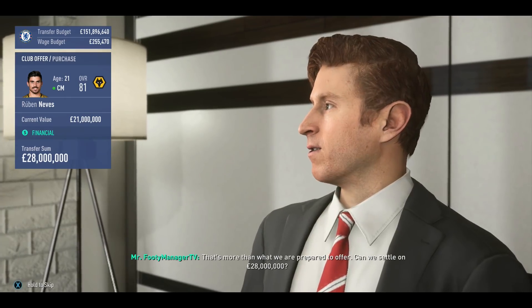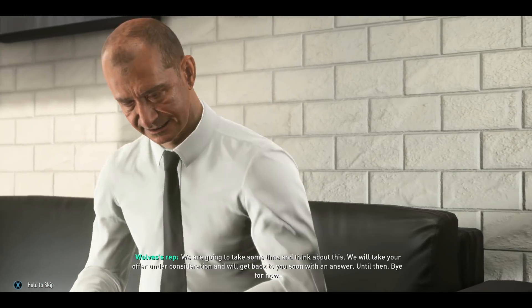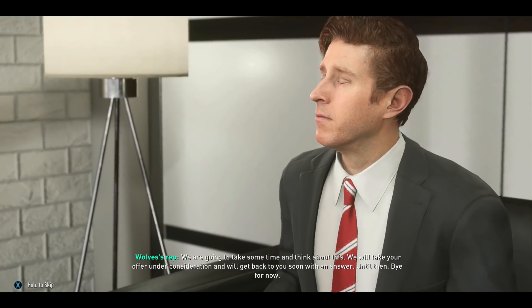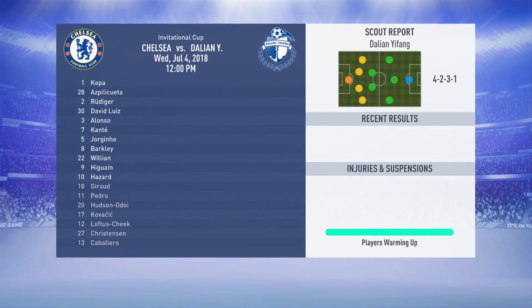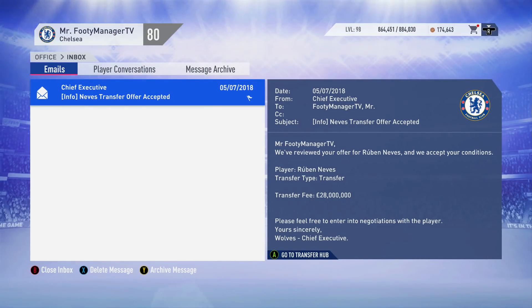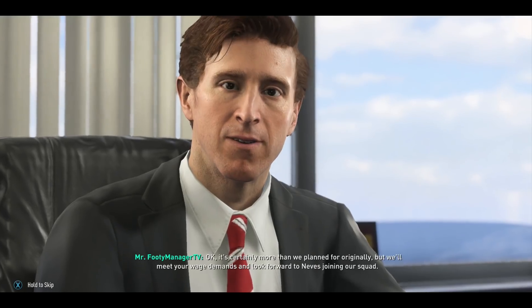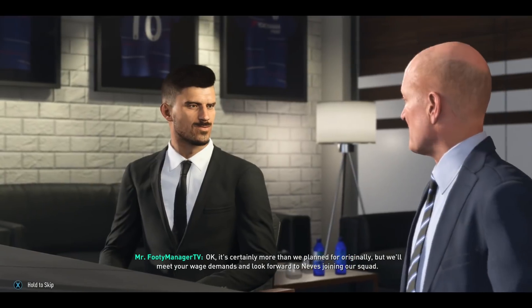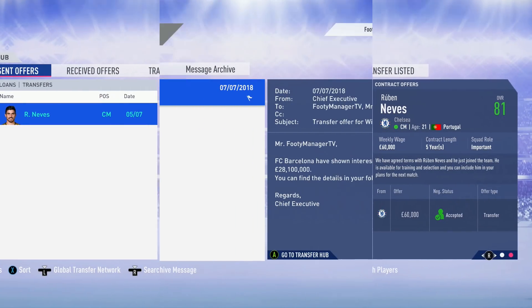From the first crop of recommended players from the scouts, we put an offer in for Ruben Neves - 28 million. They look to be considering it. We simulate one of the early pre-season matches and get a dominant four-nil win. After some deliberation they did accept the 28 million offer for Neves - he's a very, very good player in FIFA career mode, very good on the ball.